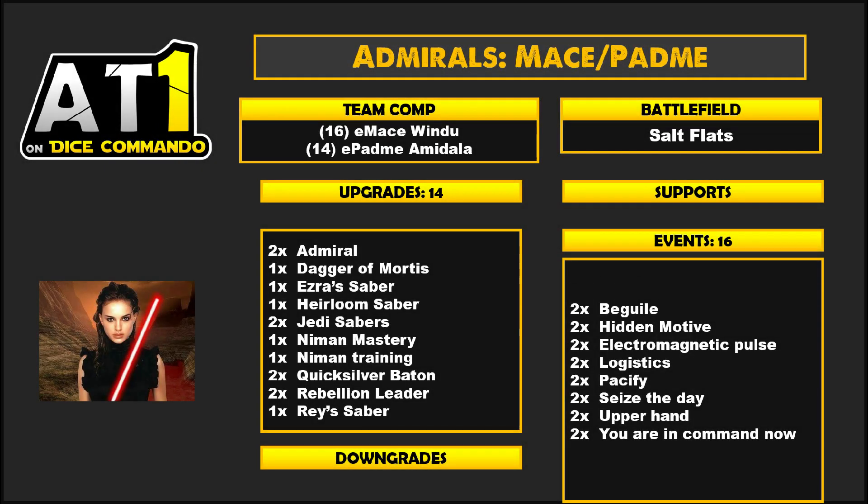Let's take a look at the deck. You've got Salt Flats — they're both leaders. Drawing Logistics early and being able to flip to a resource to make sure you're getting money is not a bad idea. It's not easy to keep the battlefield, but it is worth it for your Seize the Day plays. And it's an extra soft mitigation if you need it.